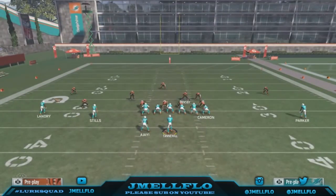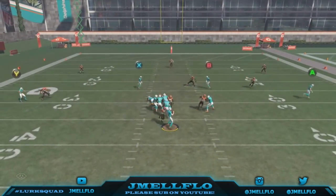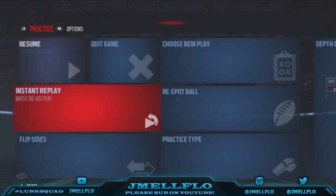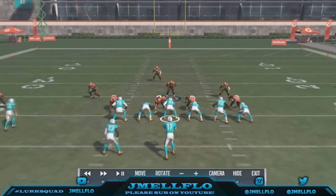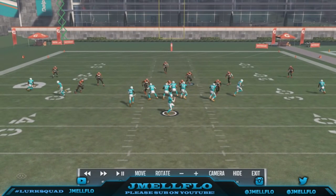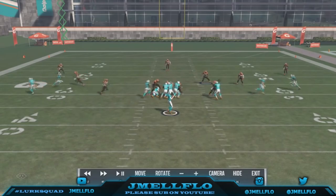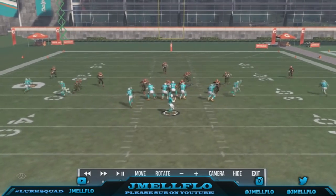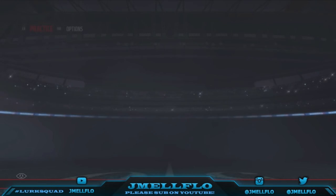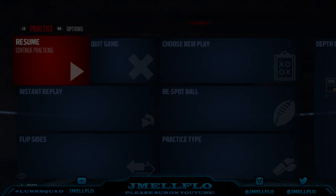Use this blitz situationally. Don't be spamming this blitz because it's not a blitz to be spammed. You see the running back blocking — still comes through. I got y'all with the heat, running back blocking to the same side. I brought this because someone asked me — they said they use a 4-6 a lot for run D and they need a blitz out of it. So you know, I got you. You see it coming in untouched. All you got to do is use it in the middle, and if you want you can drop that right into a hook zone. I hope you enjoyed this blitz. Until then, it's your boy Jmail Flow aka Mr. Let's Get It. Let's go!